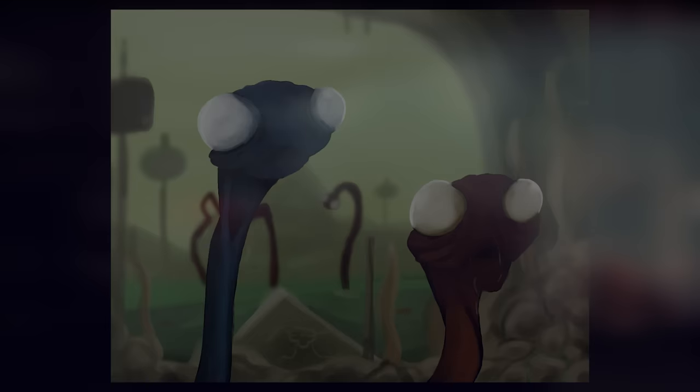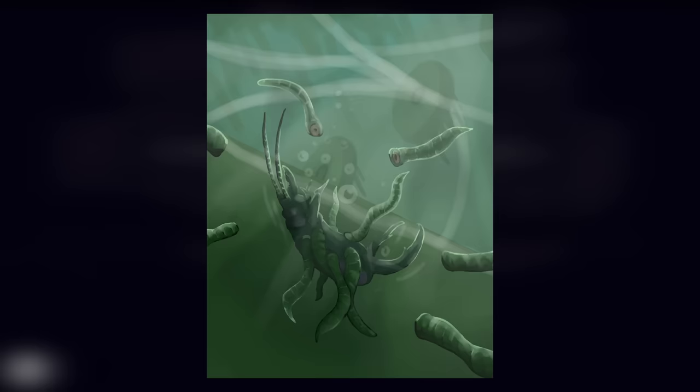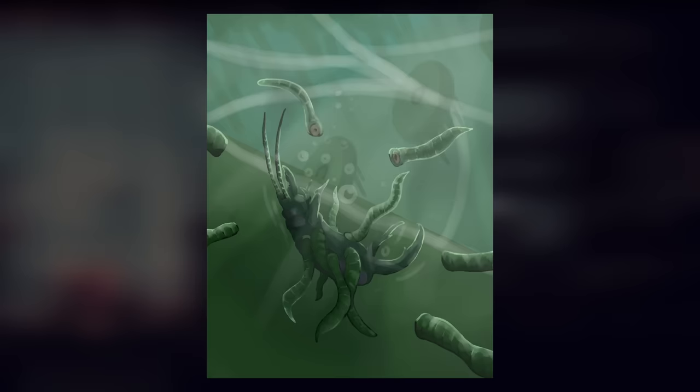Next up, the leeches. Leeches are aquatic predators very similar to the creatures of the same name found in our world. They have long, tube-like bodies with a single mouth and no distinguishable eyes. They spend most of their time in bodies of water, with seemingly no regard for how large, small, or deep they end up being. If a creature comes by, they will latch on and presumably begin to suck their blood. In-game this merely comes off as them weighing you down — if too many latch on, this can lead to a quick death by drowning as your slugcat is no longer able to keep themselves afloat.